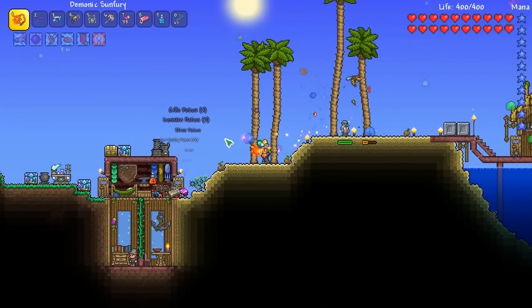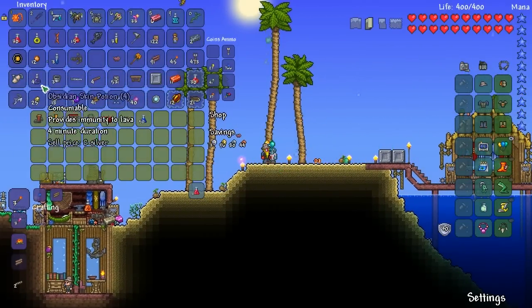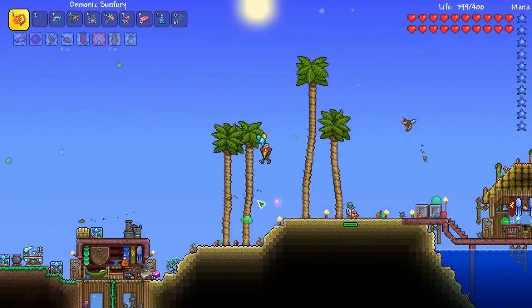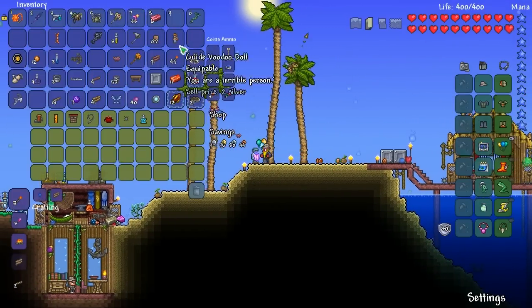Oh my God, there's so much stuff I've got to pick up. Sell these potions — what else can I sell? Gold ore — we don't need gold ore. We don't need lead. We don't need that many healing potions. I'll drink that right now and then I will sell him the recall potion.